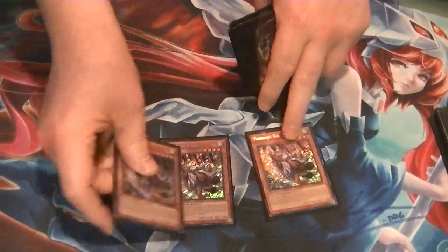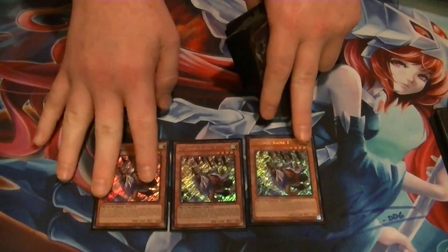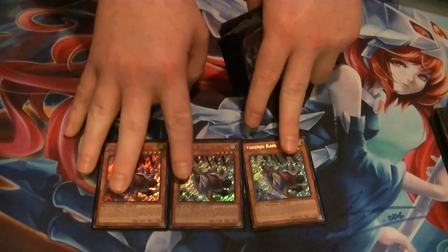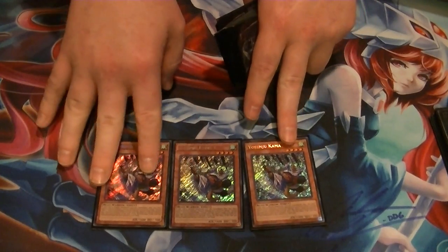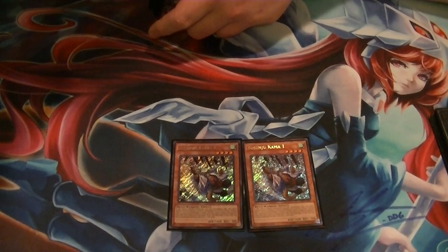So without further ado — I run 3 of card 1. As long as you control another Yosinju monster, this card can compulse any face-up card your opponent controls.